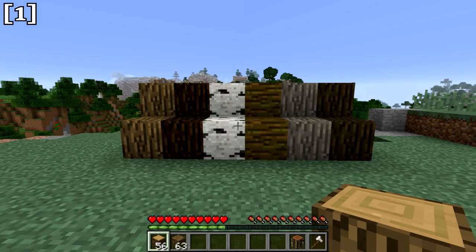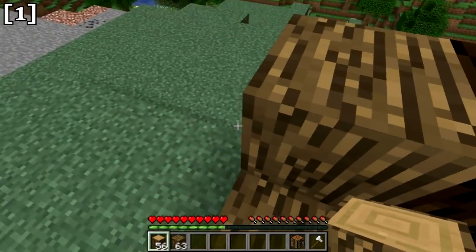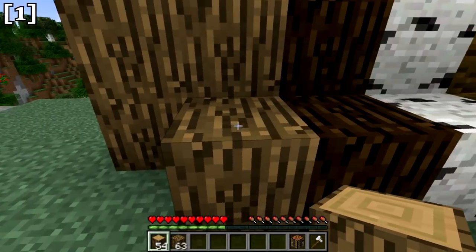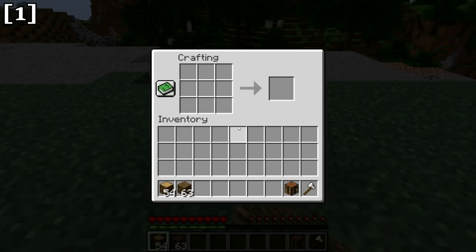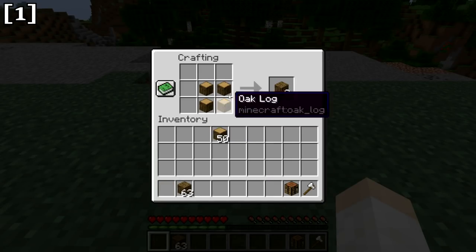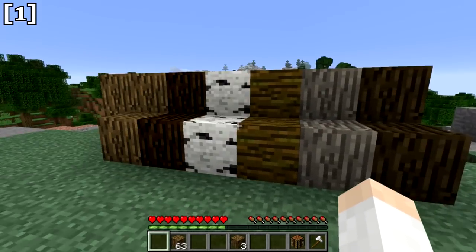There are also new wood blocks in this update. Wood blocks differ from logs in that they don't have the top tree-ring texture — they have the same texture on every single side. These used to be called bark blocks in the snapshots. To craft them, place four logs of any type in a 2x2 in the crafting area to get your wood block. All varieties are available: oak, birch, jungle, acacia, and dark oak.